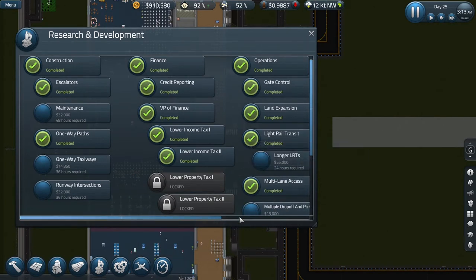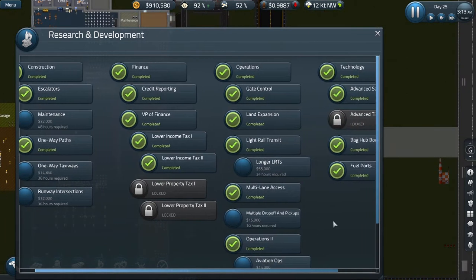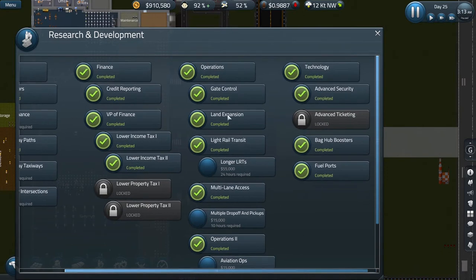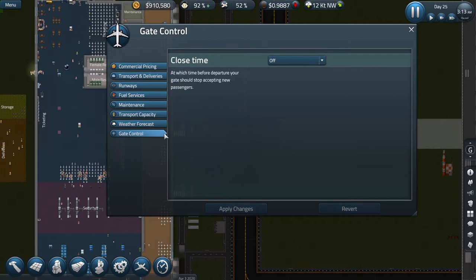I've researched it, so it should tell me: gate control — allows you to configure gate-related operations. Basically, I now have access to this gate control option, which means that the gate will close and all passengers must be there ready for the plane to take off. This has a particular effect on remote gates, in that it ensures that the last bus leaves the gate in time for the aircraft to take off.